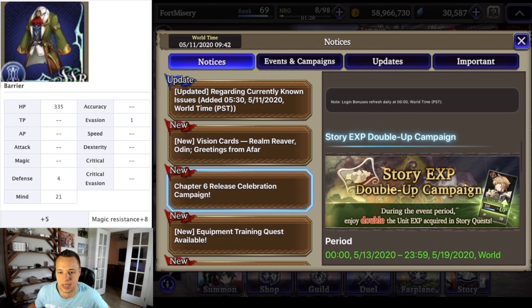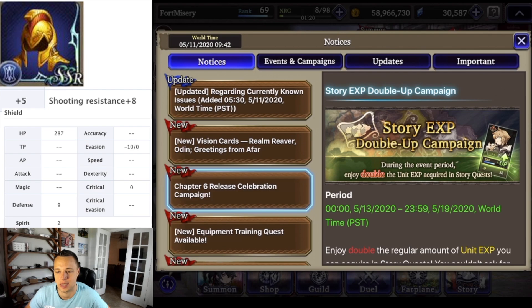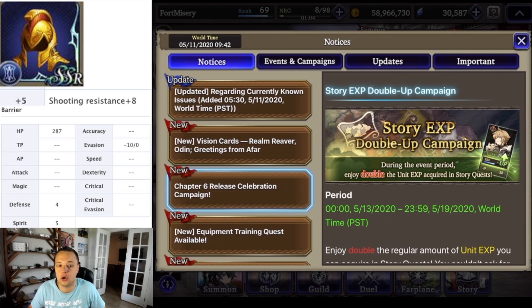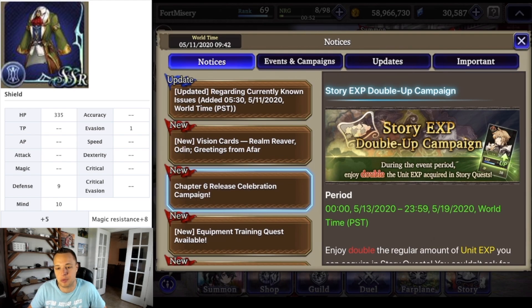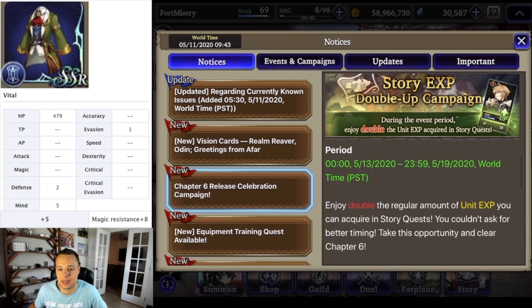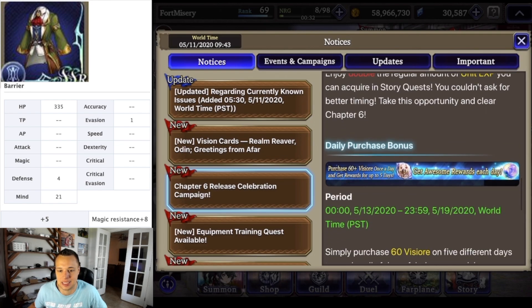The double story EXP is something new — during the event period you'll get double unit EXP in story quests. If you guys are still working on your Orlandus, your Romsas, Kitton, or any units you've been pulling for or have shards or rainbow fragments for, this is a great opportunity to bring them into story and level them up. Split your time between this and the gear farming event, but if you're starving for levels this is a good chance to power level them for PVP and PVE content.